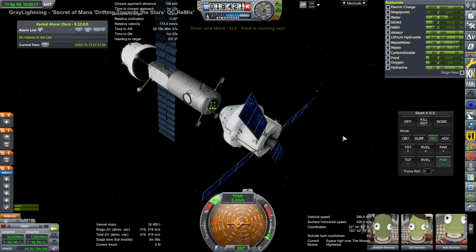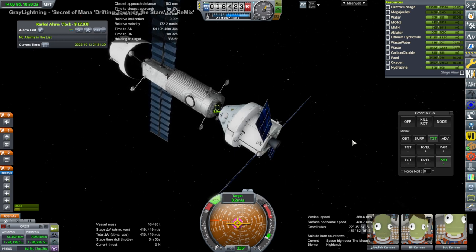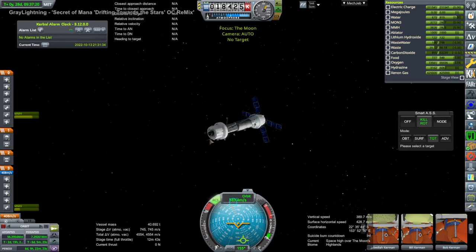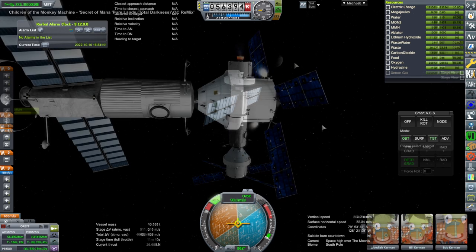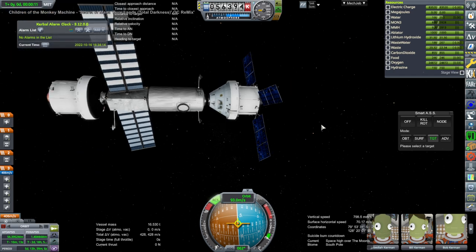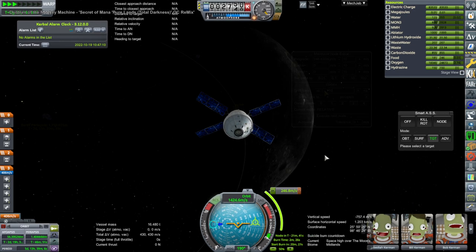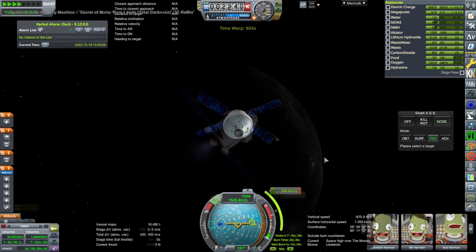Orion has attached itself, and the service module we brought without an Orion on top does the correction which brings the periapsis down to where it ought to be — it was a little bit high before. Then Orion departs. It's important to verify that it has enough Delta V to return safely after having delivered a payload like this, and indeed it did.